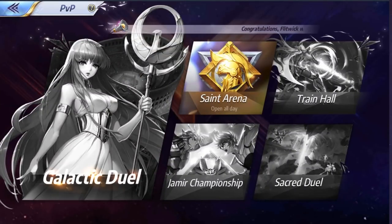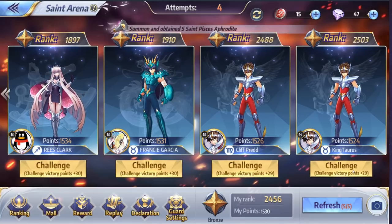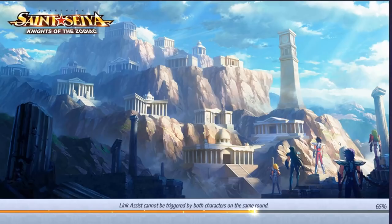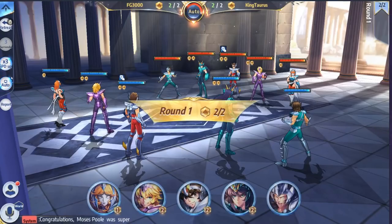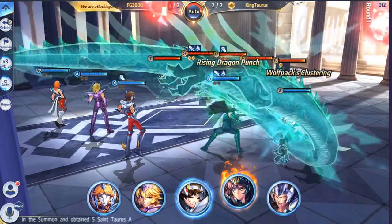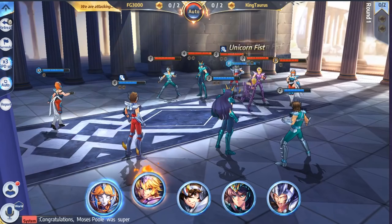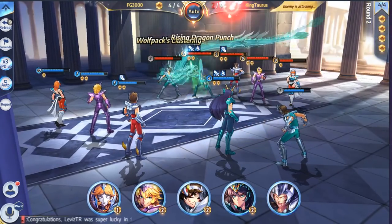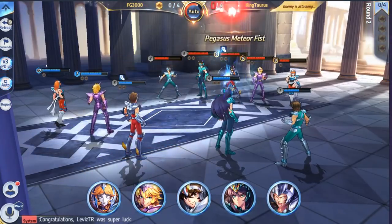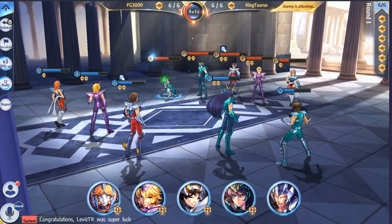Last but not least, we also have PvP. In PvP you have Saint Arena, Train Hall, Jameer Championship, Sacred Duel, and Galactic Duel — there's a ton of PvP. The only one I have unlocked at the moment is the normal arena. You challenge whoever you think you can outpower. As far as I can tell, there's no skip function, but this is going to be one of those games where you can actually play manually versus the AI — not AI versus AI. I have not seen any type of VIP in this game at all.